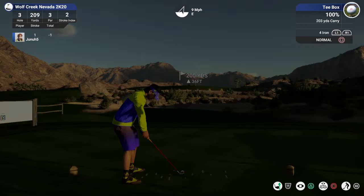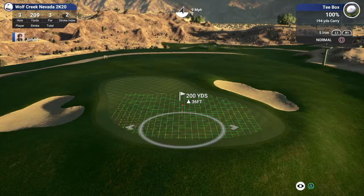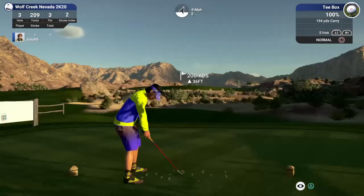Hole three coming up, we got a par three. 200 yards up 36, it's playing about 212. I got wind with me, so we're going to go with the 194 club, little de-loft, just trying to bounce this up on the green here. I'm going to be a little left but I'll have plenty of distance.